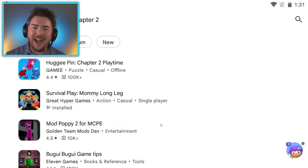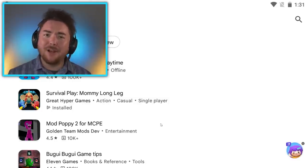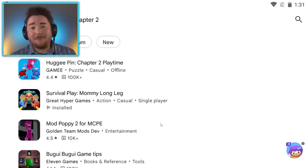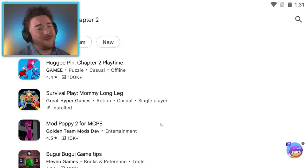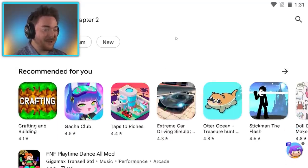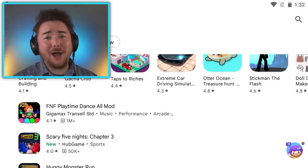Today is all about finding the weirdest and most unusual fake Mommy Longlegs games because there apparently are a ton being uploaded on the Android Play Store. If this is your first episode, I welcome you — there are so many games trying to copy Poppy Playtime Chapter 2. The hope is that we find something so bad that it becomes good.